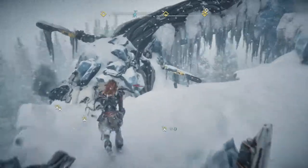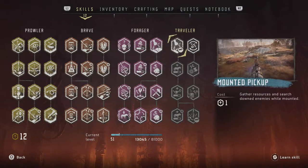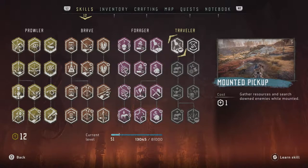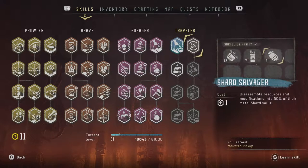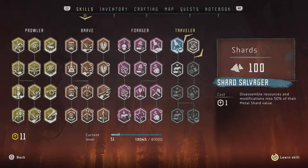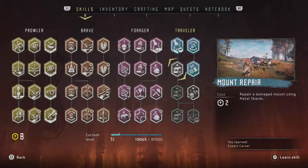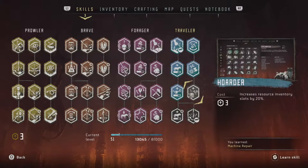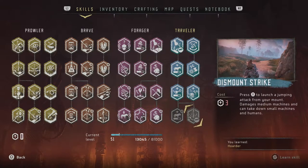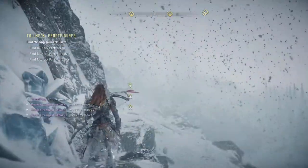I'm actually gonna show you something in the menus as well, because they added a few new things. They added the new Traveler skill tree, and since we still have 12 skill points left to assign, we might as well go for each skill here. Mounted Pickups lets you gather resources and search downed enemies while mounted. Shard Salvager lets you disassemble resources and modifications for 50% of their metal shard value. Expert Carver increases chances to loot skins, bones, lenses, and hearts. Mount Repair lets you repair a damaged mount using metal shards. Machine Repair lets you repair any overridden machine using metal shards. And Hoarder increases resource inventory slots by 20%. We only need 6 more skill points to complete this skill tree.